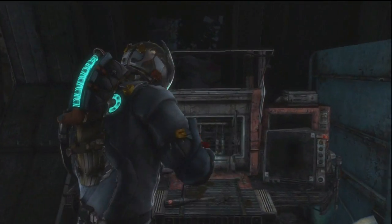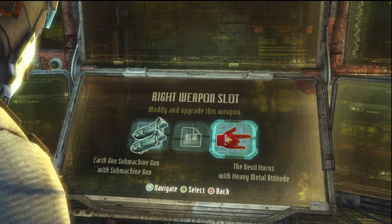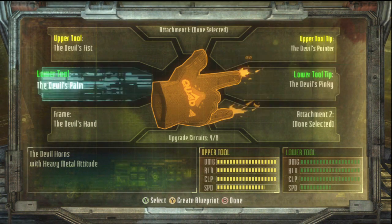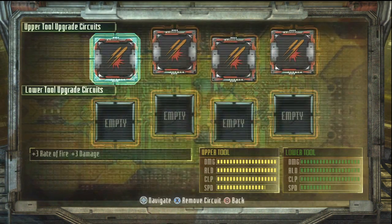It's the best weapon in the game, there's no question about that. It's kind of cheap and it makes the game extremely easy. Right now you can get a little look at it — bang, pew! It's definitely a gimmick, but it's put in the game, I guess, to make the game easy if you want to. It's like a cheat code almost.